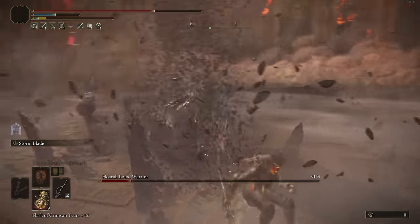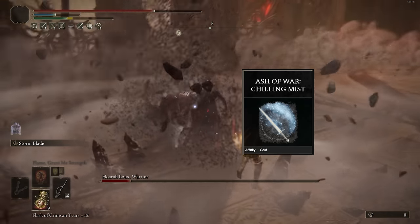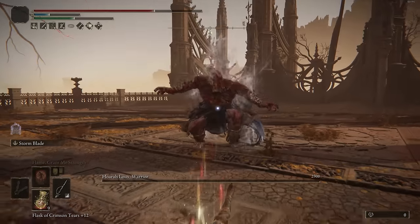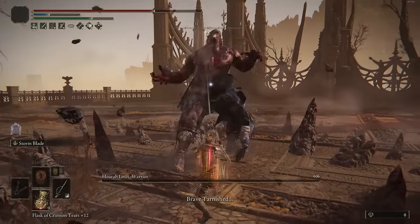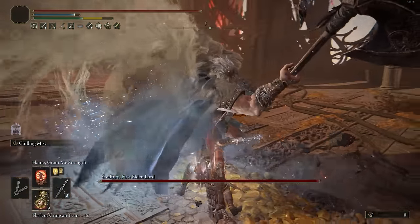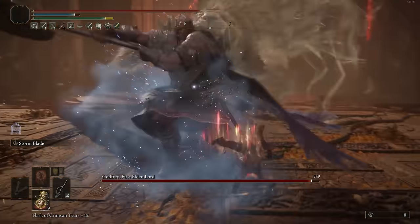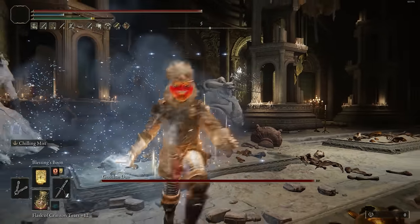In my offhand I also have a dagger with Chilling Mist. I recommend almost every single type of build just having a dagger with Chilling Mist because it procs frost incredibly quickly. You can use it right at the beginning of the boss fight — it does like 10% chunk health — and for the next 20 seconds they'll take 20% more damage. It's just a very solid debuff that's very easy to use and doesn't require anything.